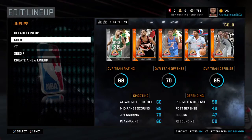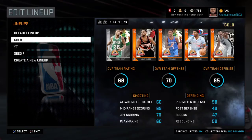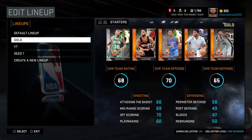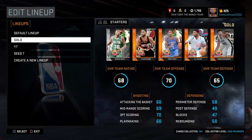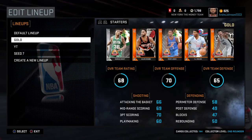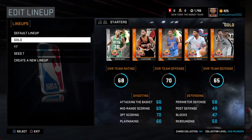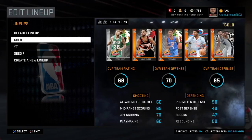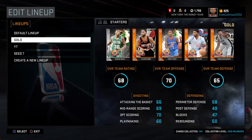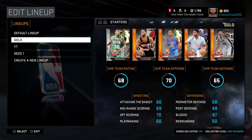What you need is a seven-footer for your center, then a power forward who can shoot threes — I'd suggest Hedo Turkoglu. You'll need a crafty point guard; I'd suggest Marcus Smart. For shooting guard, JR Smith is solid. If you need a shooter, I'd suggest JR Smith or Iman Shumpert — they're silvers but they play like 90s when shooting.